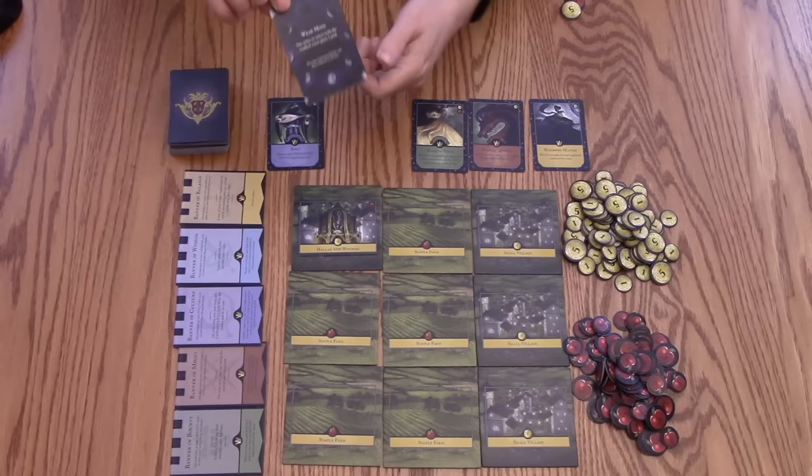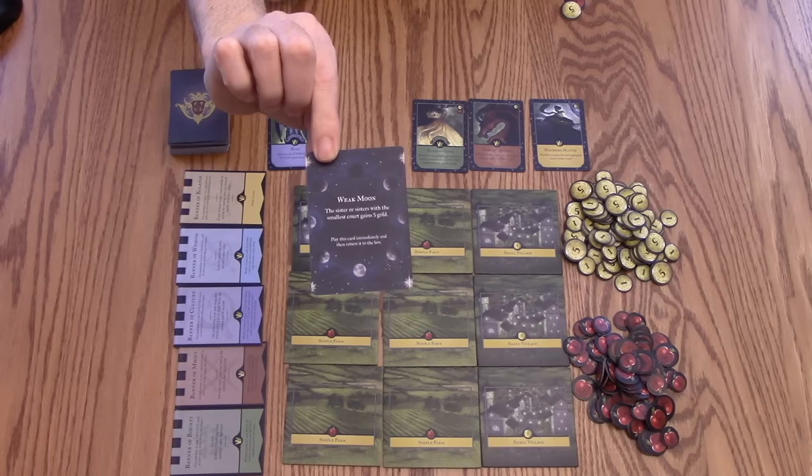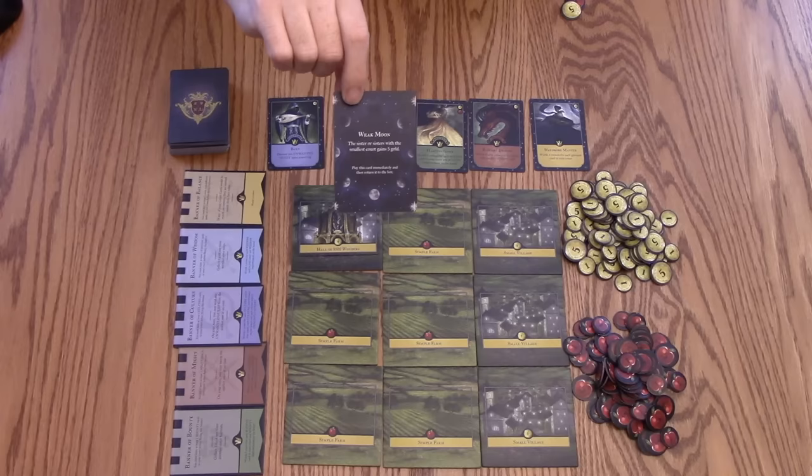The next type of card is a moon card, which kind of looks like this. As soon as you flip one of these over when you're refilling the market, you're going to action it right away — do whatever it says, then discard it from the game. Usually these cards are either negative or positive. Sometimes, as a group, you have to discard a certain amount of food, and then everyone will get some gold in return.